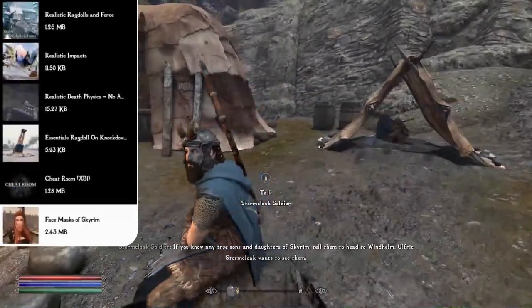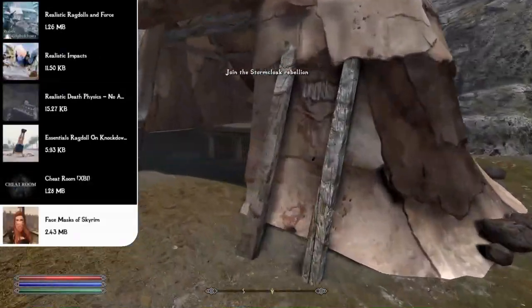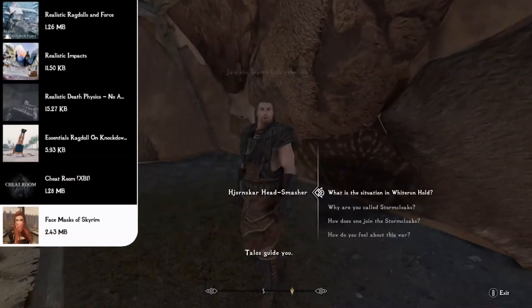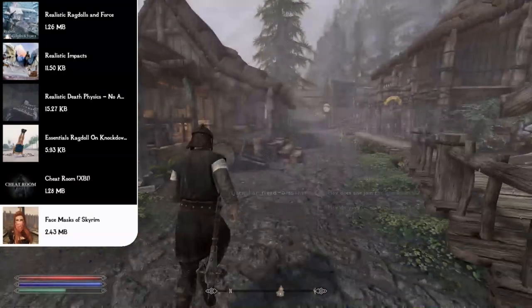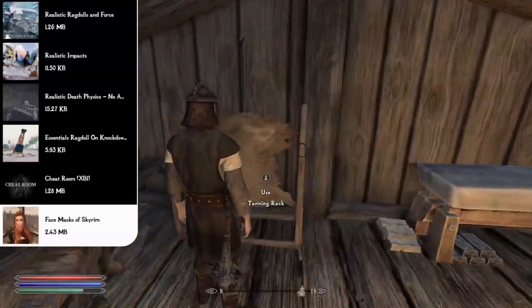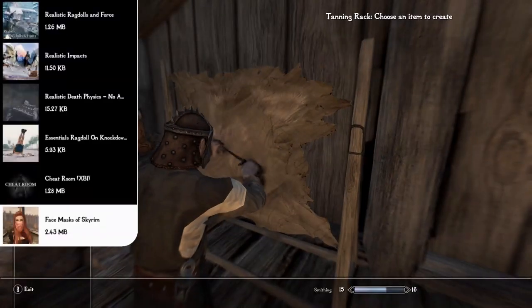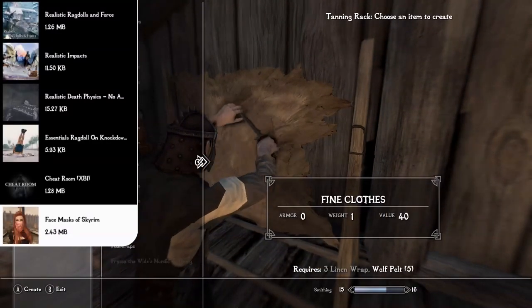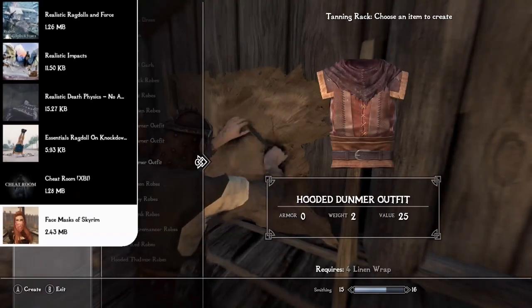Moving on to armor and clothing mods, starting with Face Masks of Skyrim. This adds eight new color-variant masks — black, blue, brown, green, purple, red, white, and yellow — that you can wear on your character. You can also find these scarves on bandits throughout your travels when clearing ruins and bandit camps, which is a great touch.